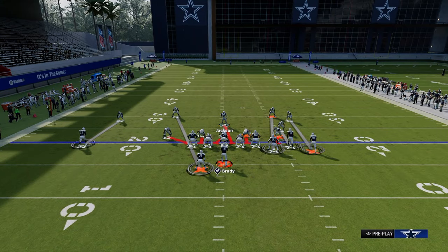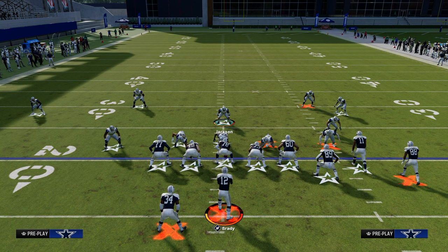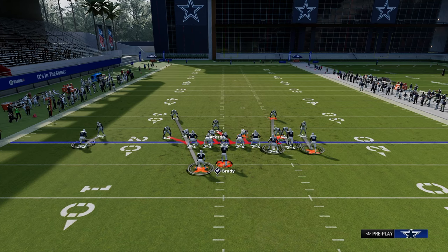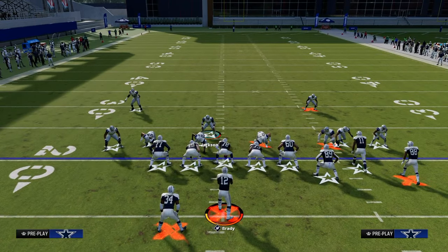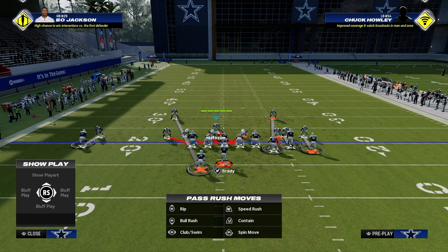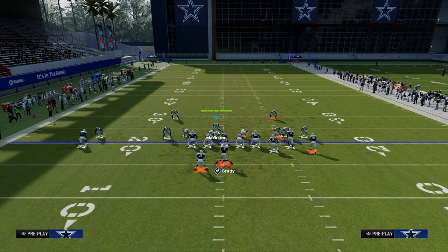One of my favorite things to do is mix in a zone coverage shell that looks exactly the same as a man coverage shell. The way we do this: press, shift left. When we want to play coverage, crash the defensive line inside — it'll be better for the run and we'll get better sheds. Then we create one of my favorite coverages, a roll coverage: third to the solo guy, middle third to the safety, outside third to that outside guy.